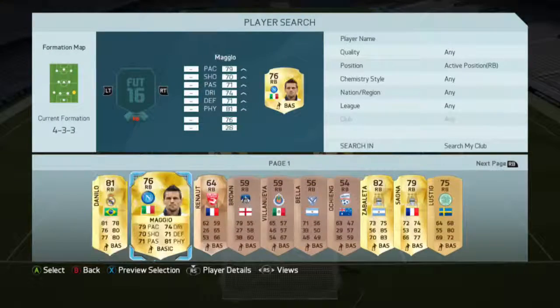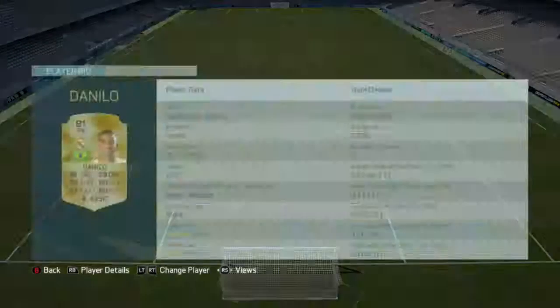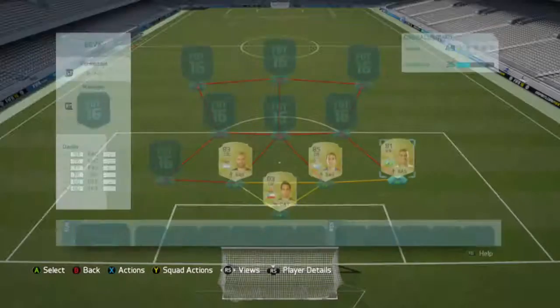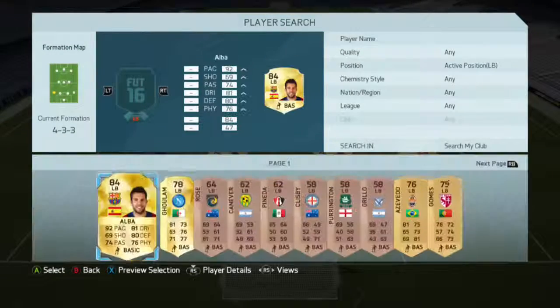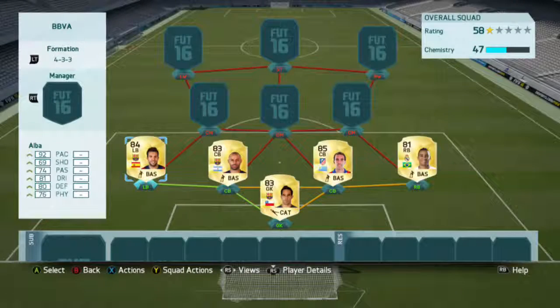In the right back position we'll be using Danilo. Considering he's only an 81, 1,500 might be a bit pricey, but you can see his stats — they're all above 76, which is really good for a defender. And let's move on to the left back. This is the most expensive player on the team, which is Alba. He's just pace, isn't he? He's 92 pace at left back — he's really good.